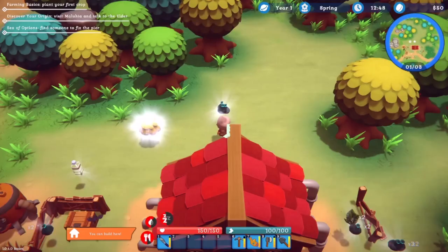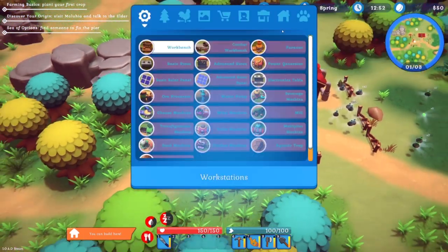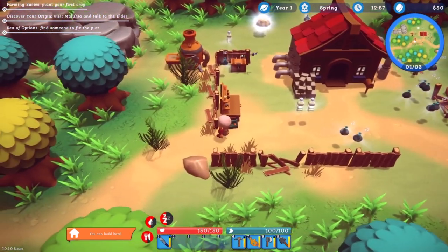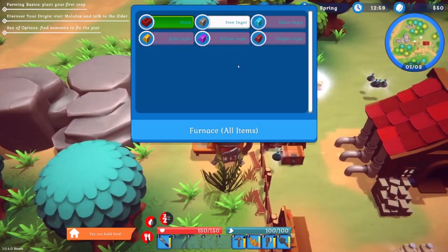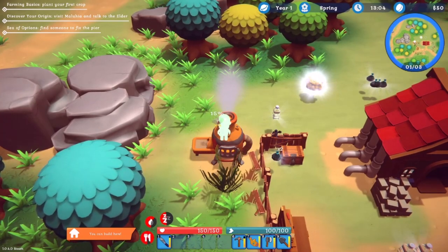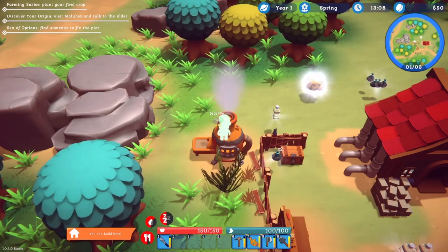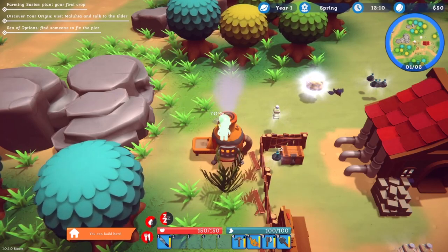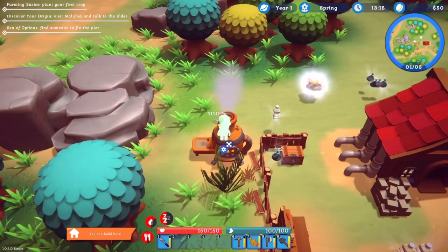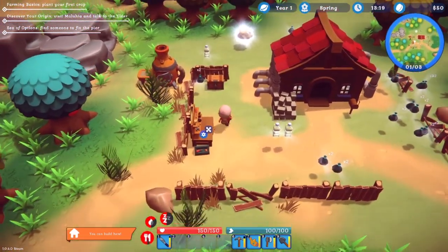We're going to attempt again. Yes! We got it — finally! So for the chest we only have one iron ingot? I thought we had more than that. Let's go back — iron ingots, let's create four so we have enough. We need that chest, and hopefully next episode will be better. Look — we're hungry, we're thirsty, we're getting tired. We need some apples. We can shake a tree and get resources very quickly.